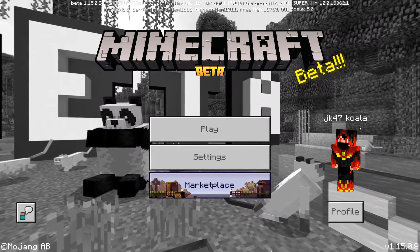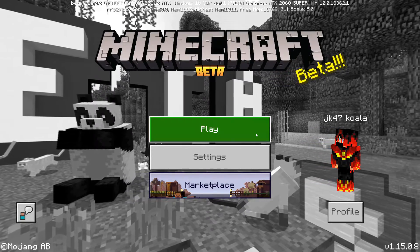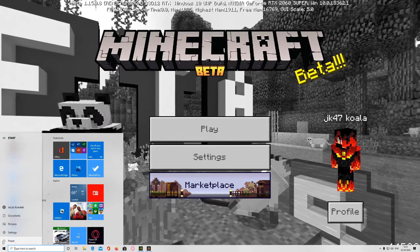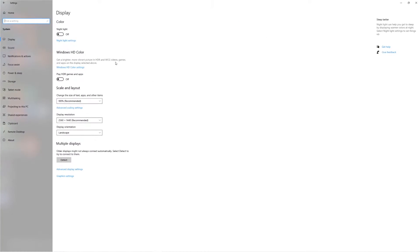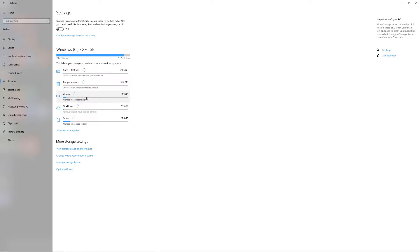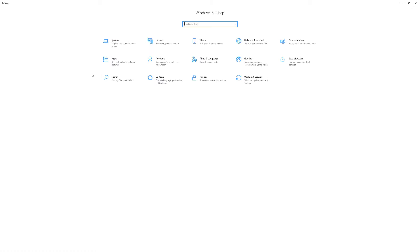First, I changed the default installation location back to C. To do that, click Start, then Settings, then System, then Storage. In the Storage section, go to the More Storage Settings section at the bottom. Click on the "Change where new content is saved" link. Make sure it's set to C, the same partition Windows is installed on.